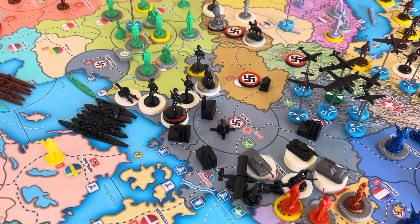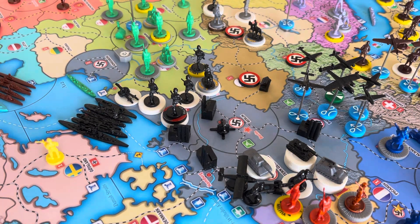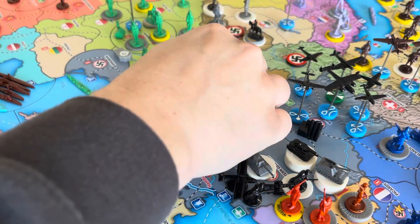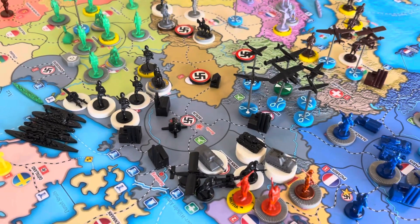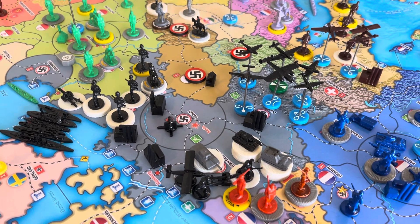Then let me get a regular infantry sculpt real quick. So we'll just take that off and put that there — it's essentially the same thing. And that should be all our non-combat moves. We can go ahead and place our units.